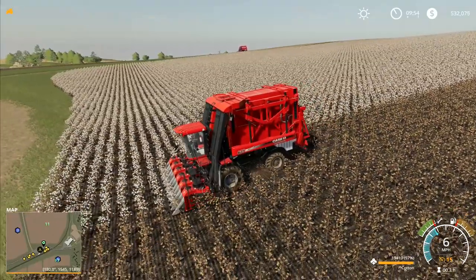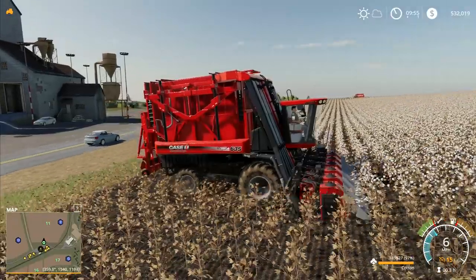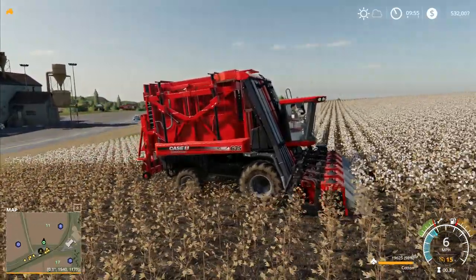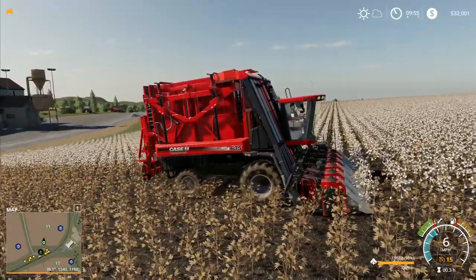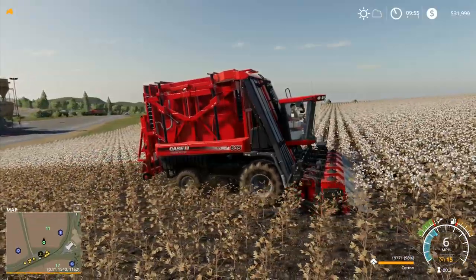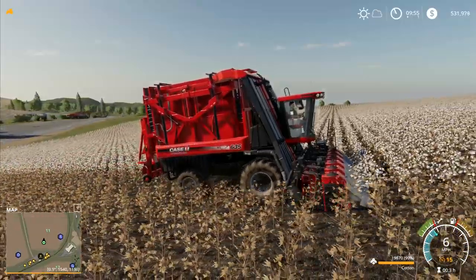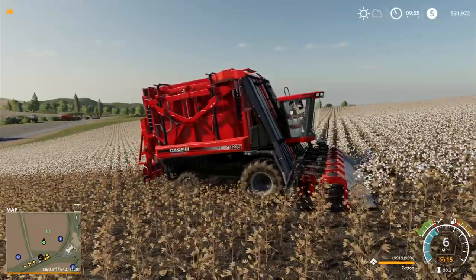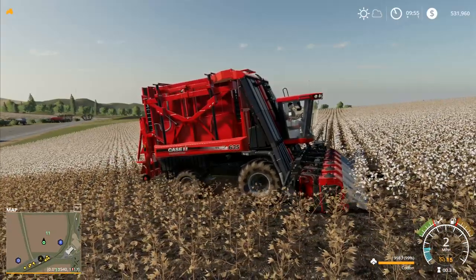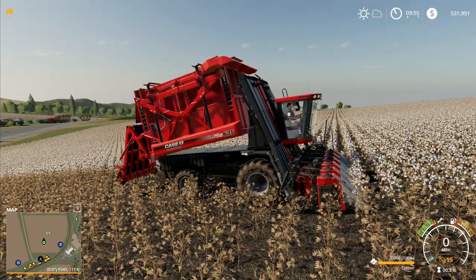We're going to watch this one work - just going to let it turn and get a move on. I need a drink. There we go, you can see him bouncing up and down in his cab. That looks to be a very comfortable ride. When you're harvesting cotton in real life, would you have particularly rough ground that would have you bouncing up and down like that, or do you need it to be fairly smooth? Like with the combine, harvesting on rough ground can cause some issues and doesn't do the machine a lot of good.